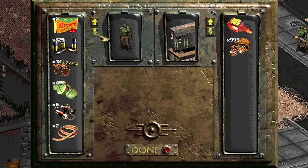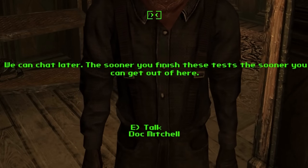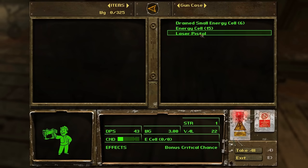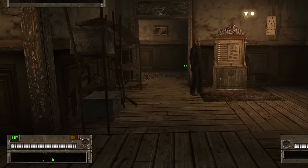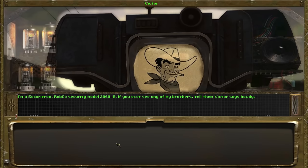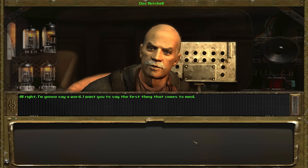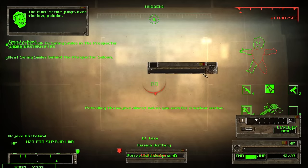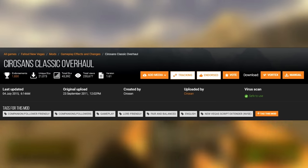But we can take care of all that with mods. First, we're going to need Fallout Classic Fonts with Accents. With this mod, the Fallout New Vegas font is going to resemble the classics. Then we'll need Interface Mod Revelation Classic Fallout UI to bring back the old school user interface. And with the mod Desert Ranger Interface, we'll bring back the classic HUD aesthetic. Close to Fallout Return of the Talking Heads — this mod replaces Fallout New Vegas' dialogue interface with a dialogue box that resembles the classics and brings back Talking Heads. I also recommend using the HUD Editor to customize your HUD to your liking.